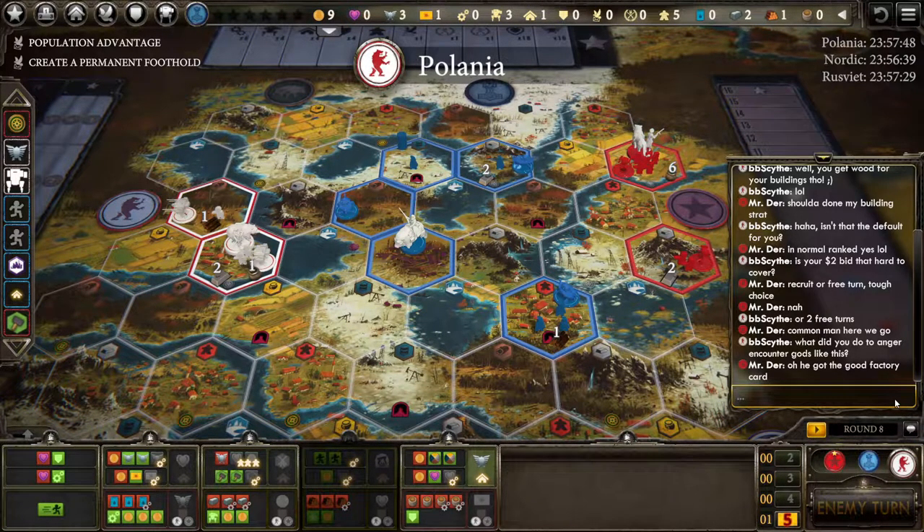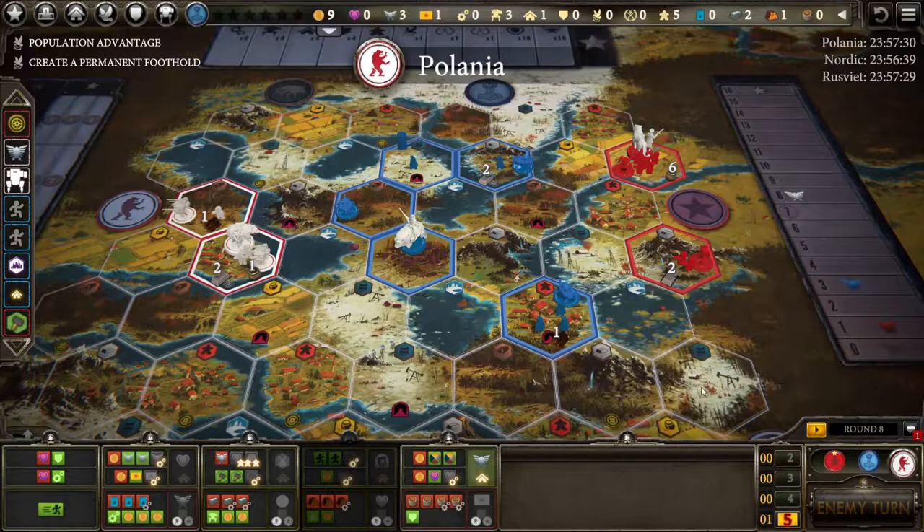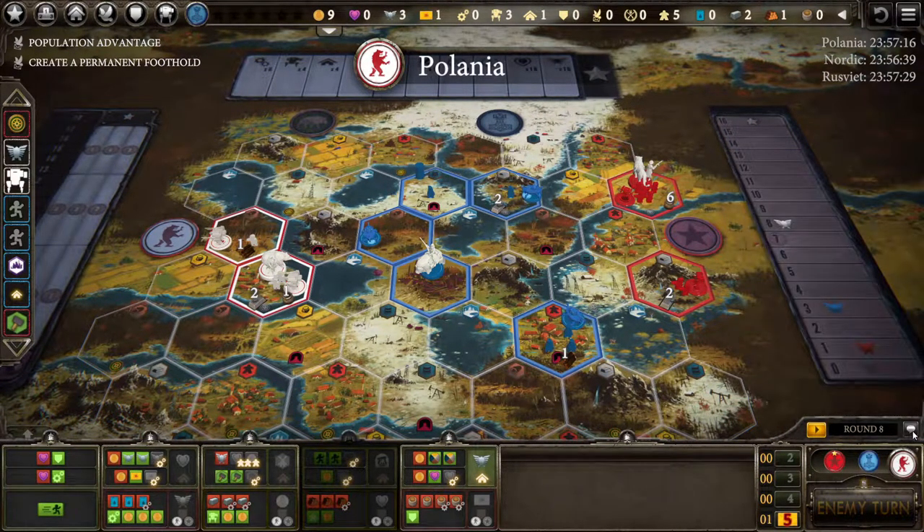It's turn eight and we're really set up well to start disrupting the other players. Rusviat has to think about me going for that metal. Polania has to think about me hiding around the lakes. I'm unfortunately going to get kicked from the factory — Polania has a lot of power and two combat units — but I already have artillery, so I'll just soften them up and get them back later. Seaworthy can put me in range of multiple encounters, so I can set up my next move just fine.